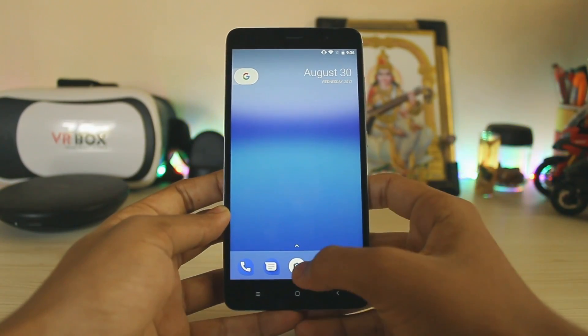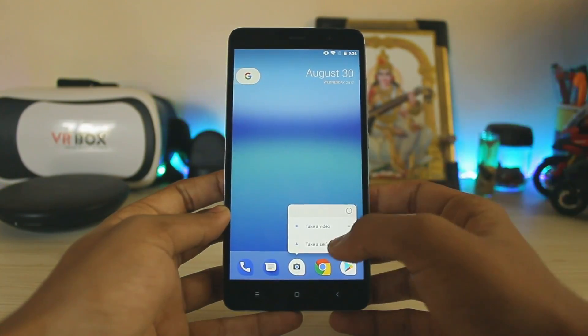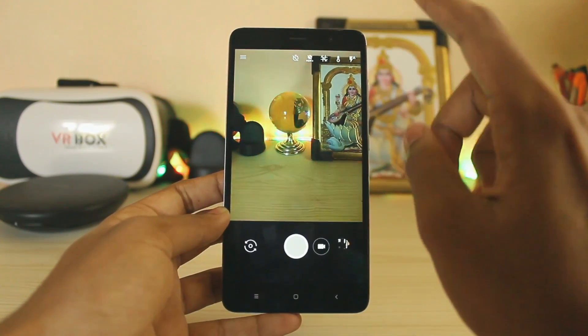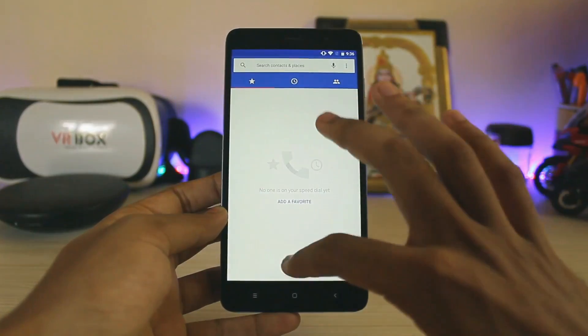The home screen is the same as Android Nougat but you have notification dots. The camera fully works — this is actually the newer Google Camera HDR+ one, which I'll be making a video on later. As you can see, HDR+ fully works.